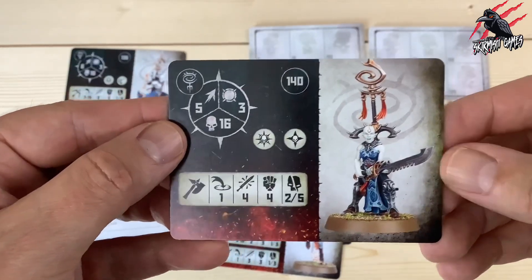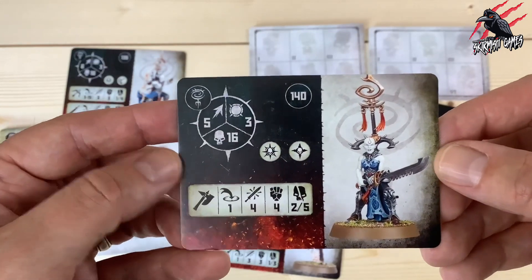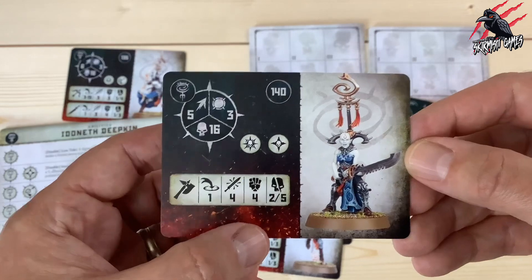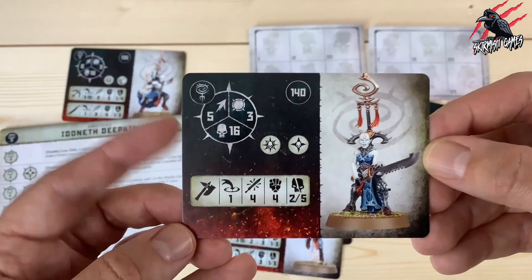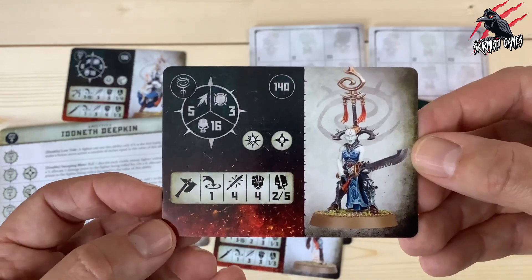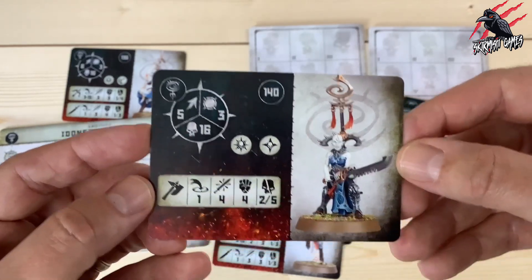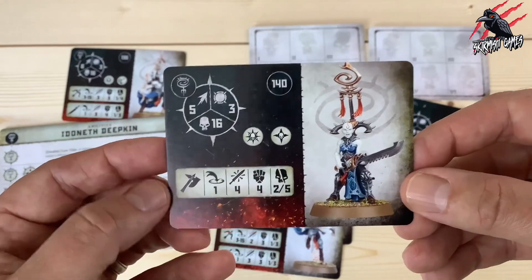Our next leader option is the Namati Thrall Icon Bearer at 140 points. We've got movement 5, can take 16 wounds, and toughness 3. He has the leader rune mark and another rune mark for a new ability. With his weapon it's range 1, 4 attacks, strength 4, dealing 2 to 5 on a crit. The damage output is pretty good — 2 to 5 for a 140 point fighter and being able to make 4 attacks at strength 4 is nice — but they're not very tough and don't take a huge amount of wounds for a leader, so these two options feel pretty weak.